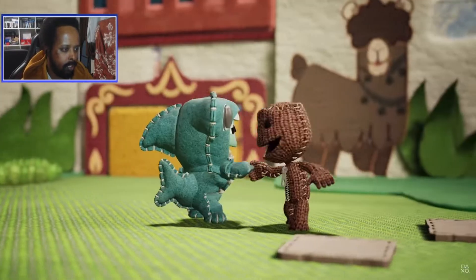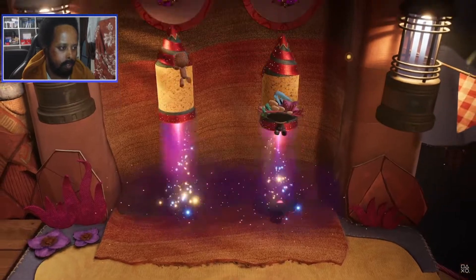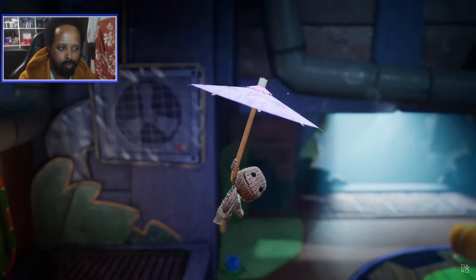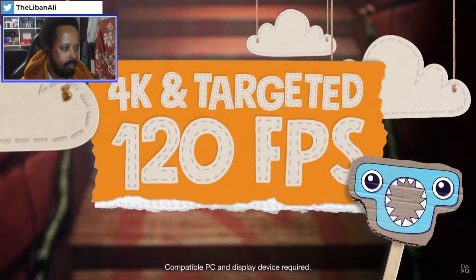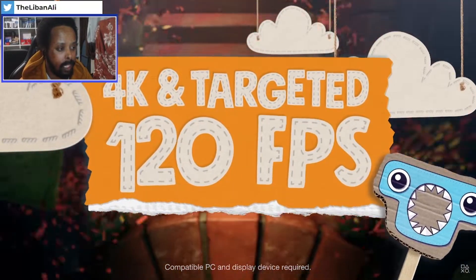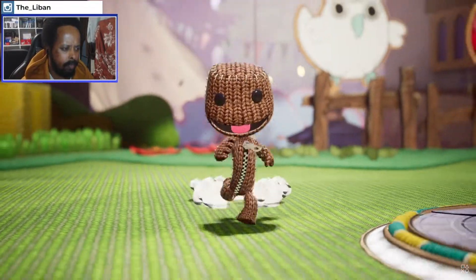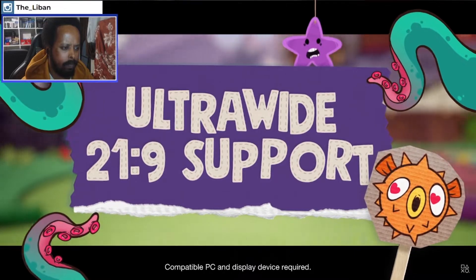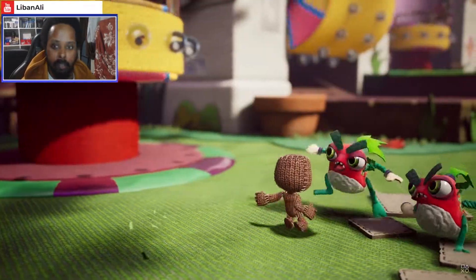So you got your co-op. 4K target, 120 FPS — have any of the other Sony PC releases gone for 120? Ultrawide — good. See more of that beautiful colourful world.